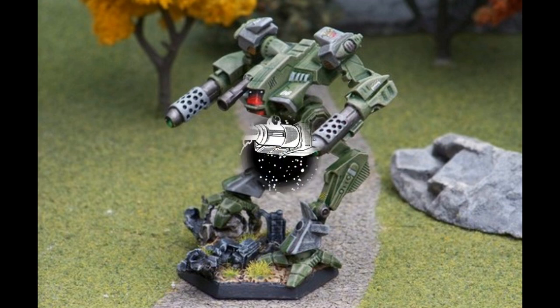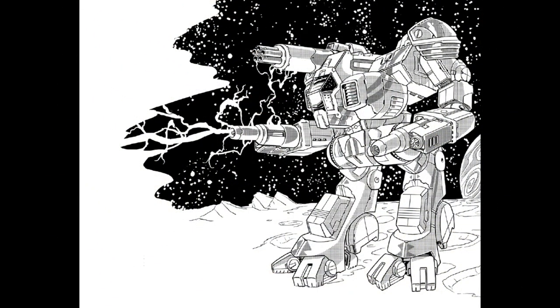The MAD-6D was based on the 5A variant, using an XL engine to provide power. The weapons have been replaced with snub-nose PPCs, light PPCs, and a rotary autocannon 5. Three tons of ammo in a CASE-protected bay provides a lot of endurance. The single heatsinks were traded out for double heatsinks, with improved jump jets allowing a jumping range of 150 meters.